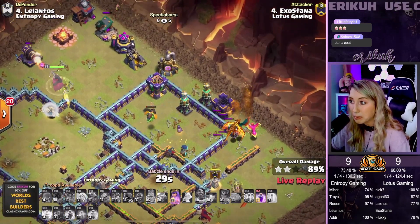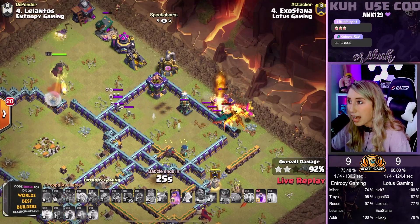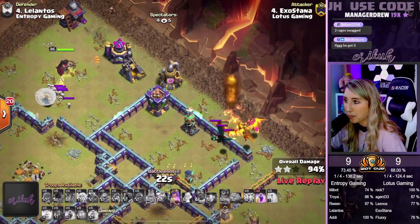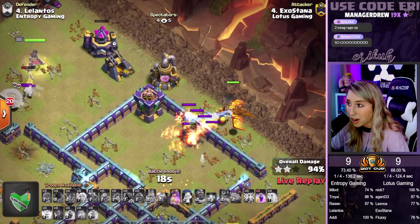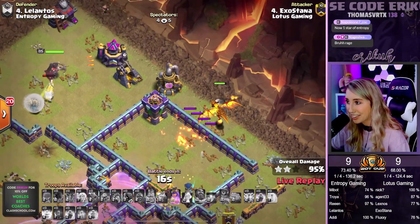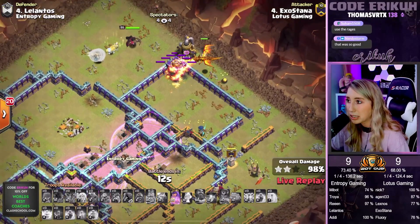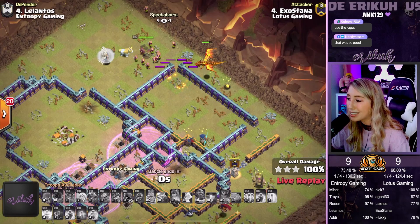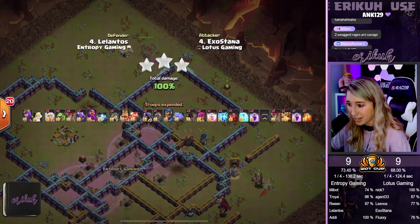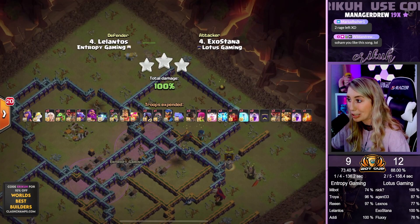We have 28 seconds left. Unless something crazy happens, there's no air targeting really — maybe Tesla. The Super Dragon is still full health, we're good. We're swagging some spells in the core of the base. And there we go — the Queen's going to pop her ability. Stana will be coming in with a triple for Lotus Gaming, with the two swagged Rage Spells.